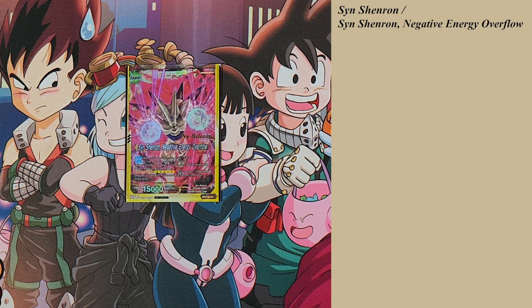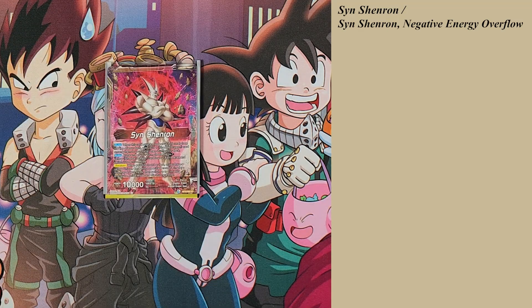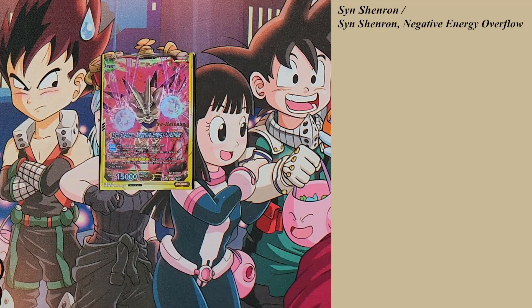Looking at the leader on the front side, the leader is just a consistency monster. On a swing you get to look at your top five, add any Shadow Dragon among them to your hand, then at the end of the turn you restand one of your dragons. His awakening condition is when you're at three or less life, or you have a unison with a specified cost of four in play — you draw two cards, untap one of your energy, and flip it over.